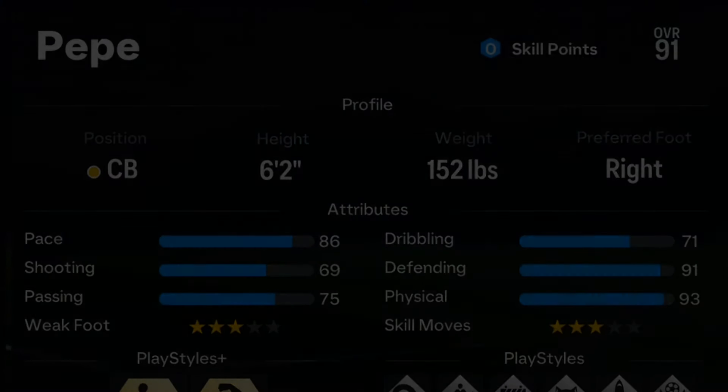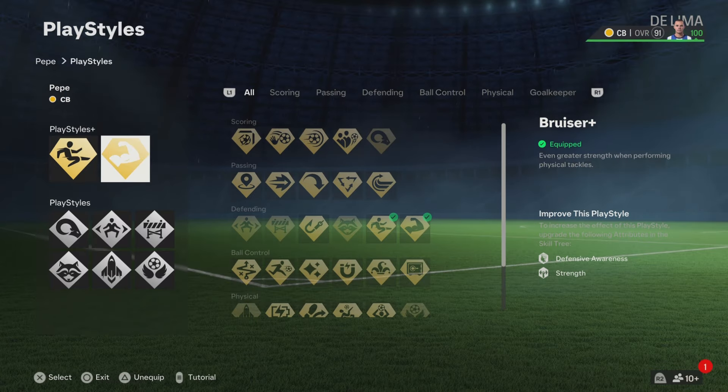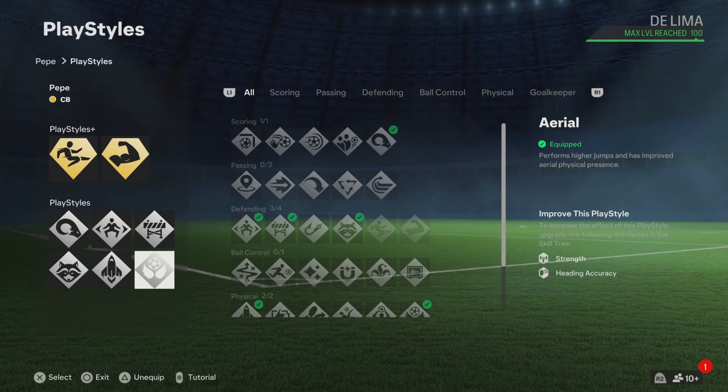Now for the play styles — the play styles I feel like Pepe should definitely have: Sly Tackle Plus, Bruiser Plus, Power Header, Jockey, Block, Anticipate, Quick Step, and Aerial. Now the play styles are done.